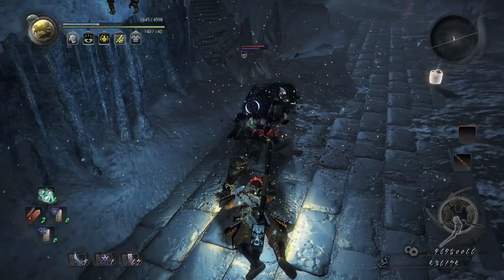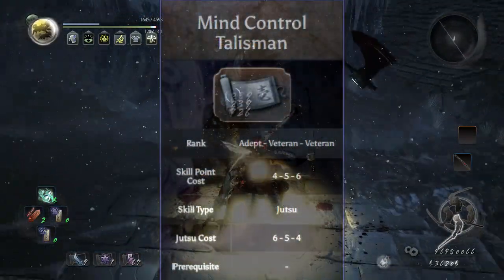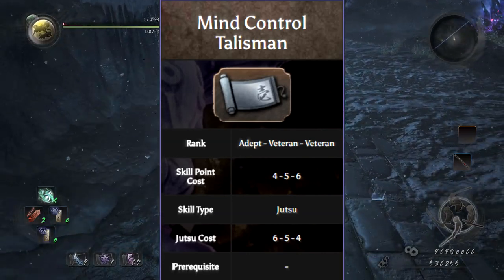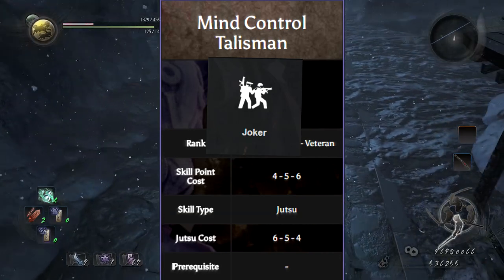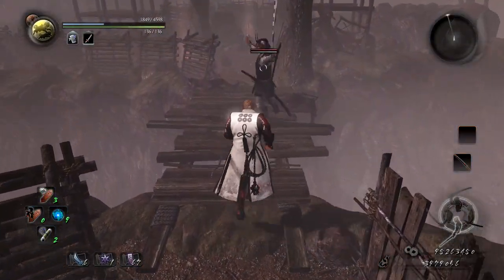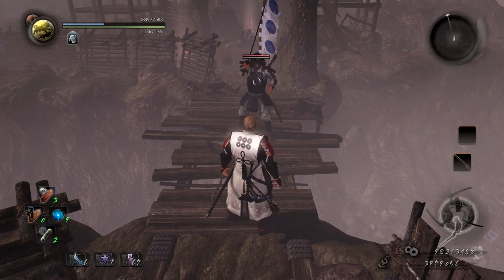To close the debuff section, I add something I wasn't even sure where to place: the Mind Control Talisman. When I drop that name it sounds awesome — I'm thinking converting an enemy into a minion, collecting yokai like Pokemon. The answer to these questions is: no. It only works on non-boss humans, and it makes them do an emote.